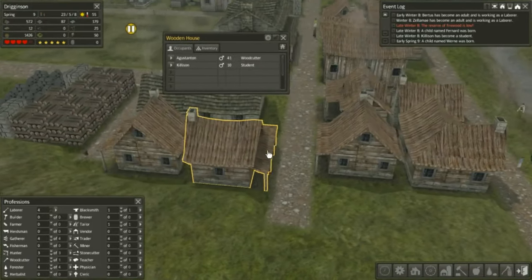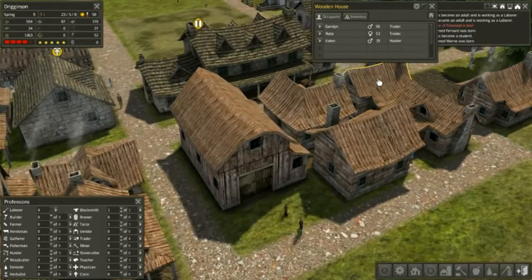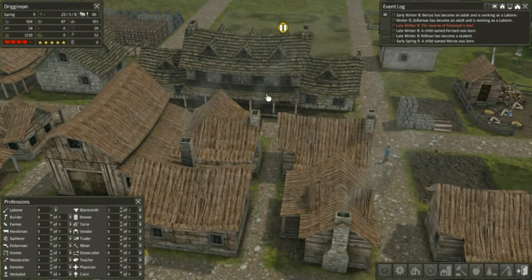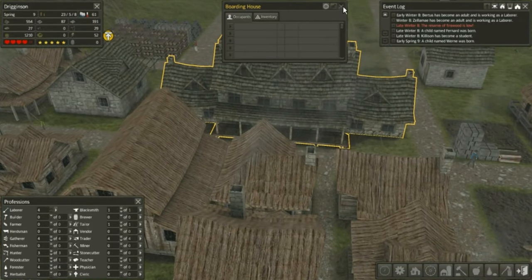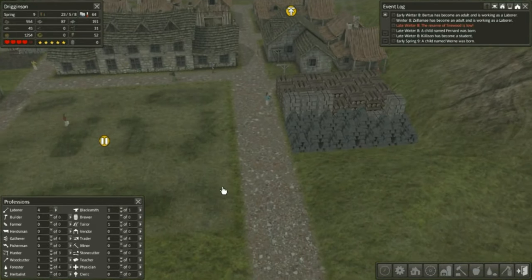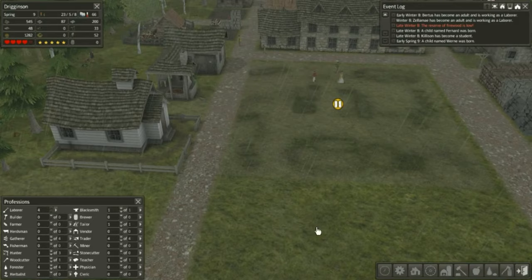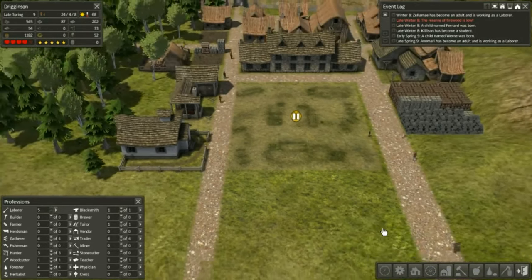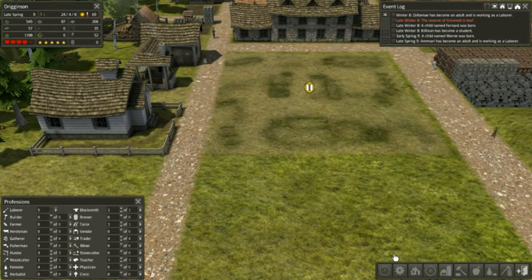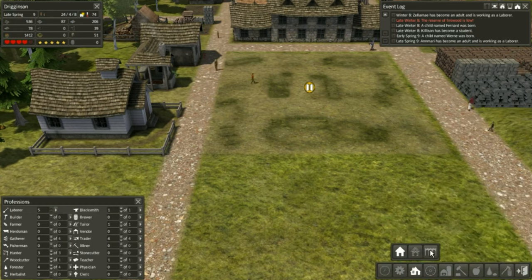Do we have crowded houses now? Almost - we pretty much do. If we let this continue for a little bit longer, people would start living in the boarding house. We should get a notification when the trader comes, so I'm not too worried. Let's build a house - I don't think we need to worry about stone houses unless we turn on natural disasters.